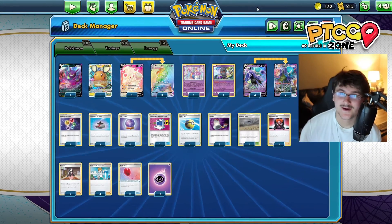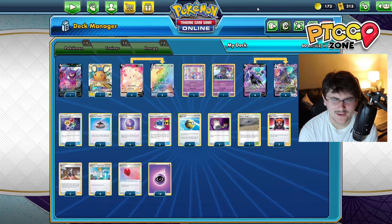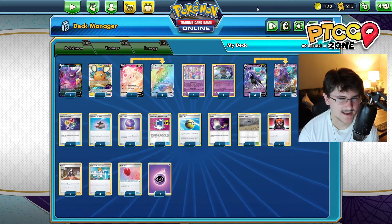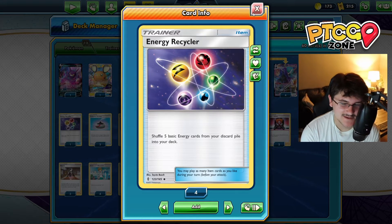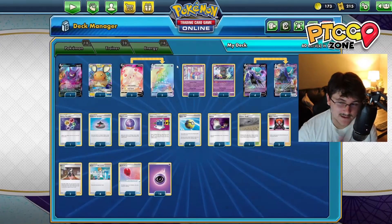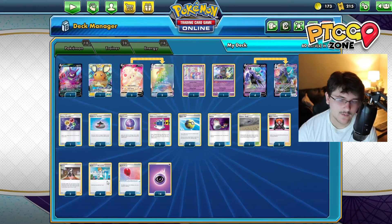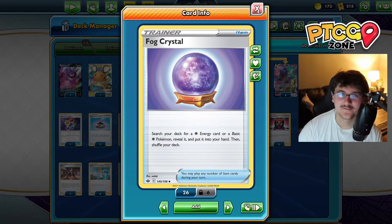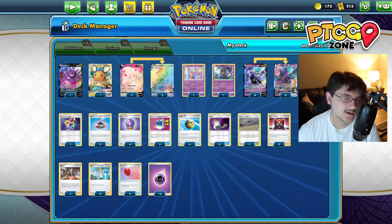The only difference from the last deck is we're running 14 Psychic Energies instead of 12. This deck is more about flooding our entire board with energies, whereas the other deck is about getting three energies on a specific Pokemon. We're also running an Energy Recycler — a fairly new card — which lets you shuffle five basic Energy cards from your discard pile back into your deck. With Fog Crystal also searching for Psychic Energies, it all makes a lot of sense. Running a high energy count and one Energy Recycler should be enough.